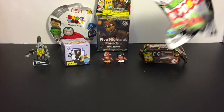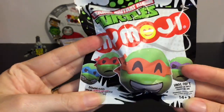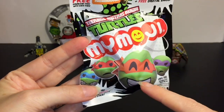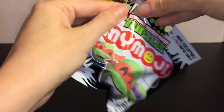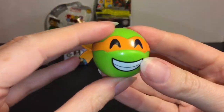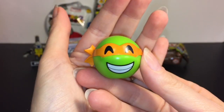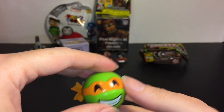Next, let's open the Teenage Mutant Ninja Turtles My Emojis. I think you can get Splinter and maybe Shredder. I really want Raphael, so let's see who we get. We got a very, very happy Mikey - Michelangelo. He's cute. That's the perfect emoji for Mikey there.